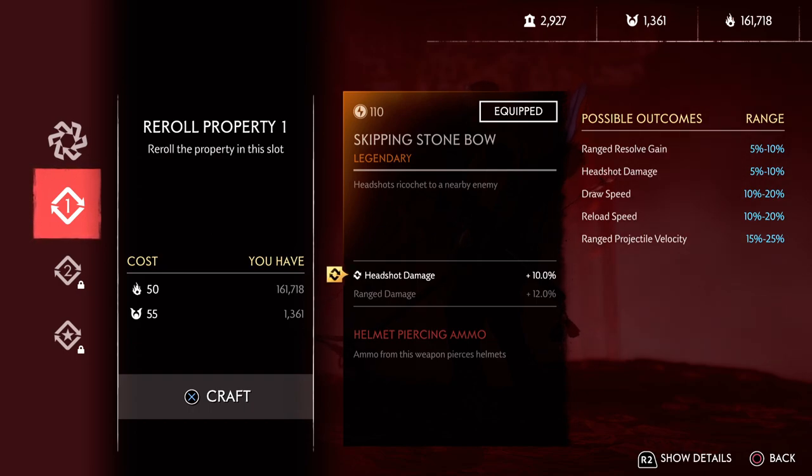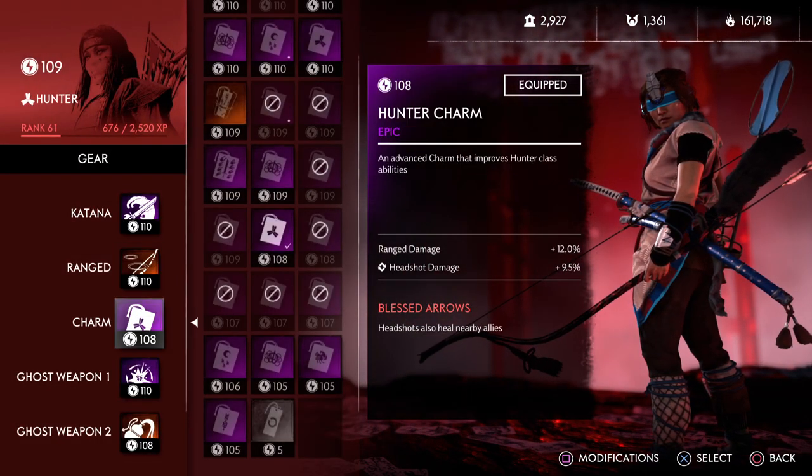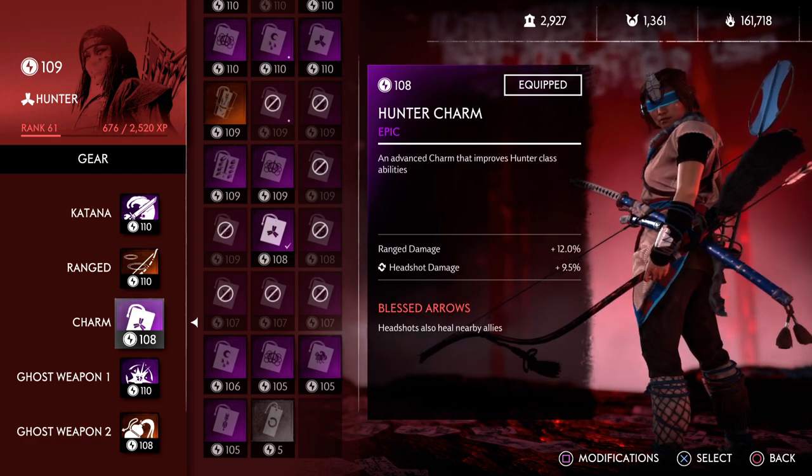I would definitely replace the headshot, not the range, because they're both the same amount of damage when it comes to headshots and hits. Although range is 12% and headshot is just 10%, so if you want to get rid of one for reload or draw speed, get rid of headshot. Now, for the charm: range damage, headshot damage.